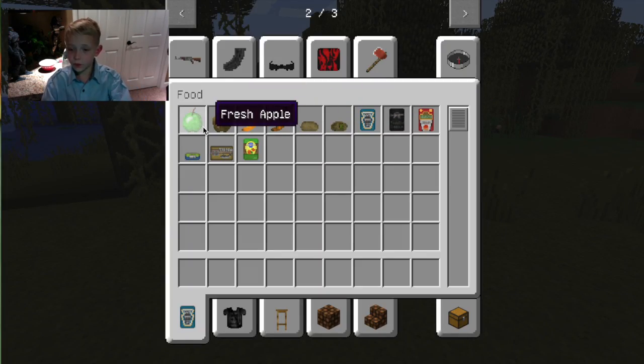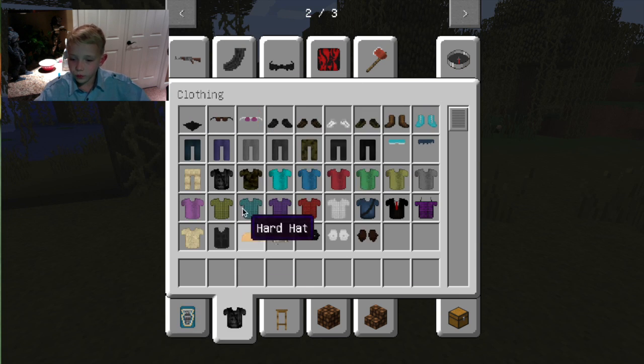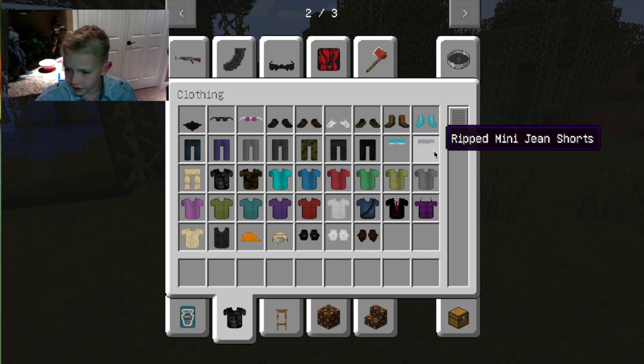As you can see, there's more food — fresh apples and rotten apples and all this kind of stuff. There's canned sardines, canned tuna, and canned peaches. There's more clothes, like these three here.